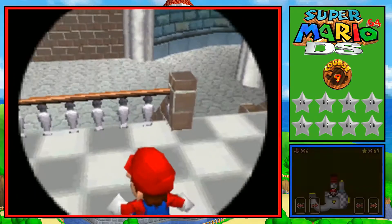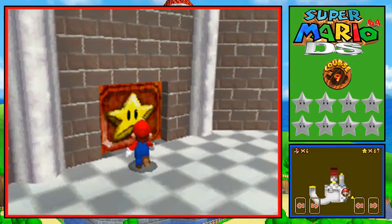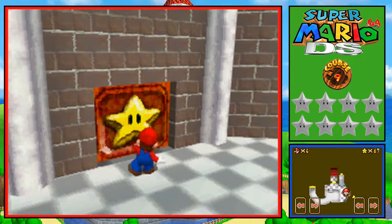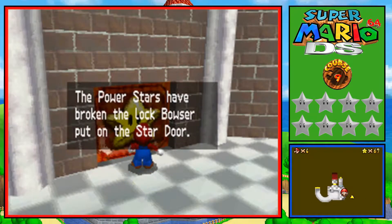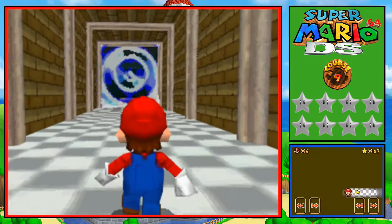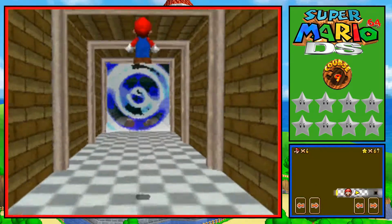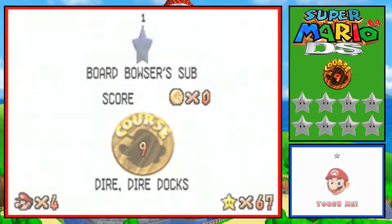We can only do about three missions in it beforehand. Dire Dire Docks is behind this door - even though this is the door that leads to Bowser. We actually have to do the first mission in Dire Dire Docks before we can even get to the Bowser level. But that is not a problem.